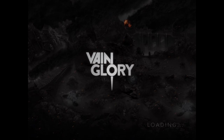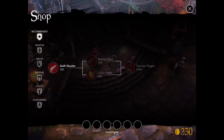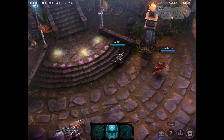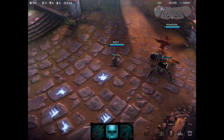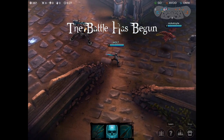Welcome back guys, it is me Molt. We are going to be doing a character breakdown of my favorite character Krul, the jungle warrior. We're going to start off by selecting our Spectral Smite ability — that's the second ability. It is used to heal yourself as well as do critical strike damage on enemy characters.